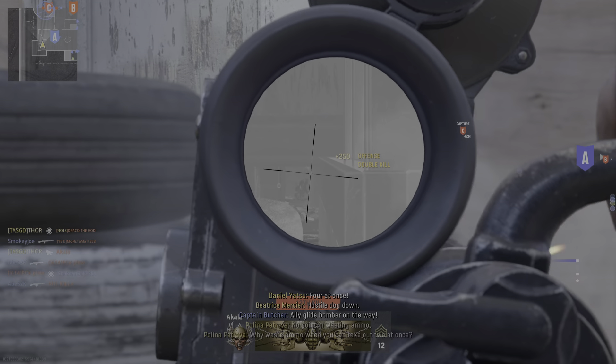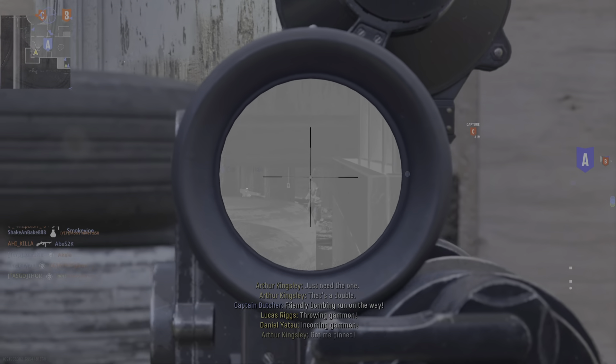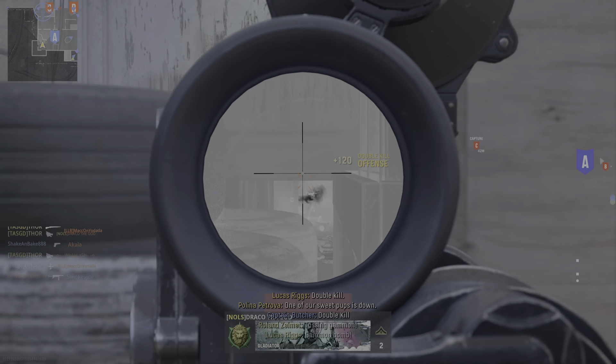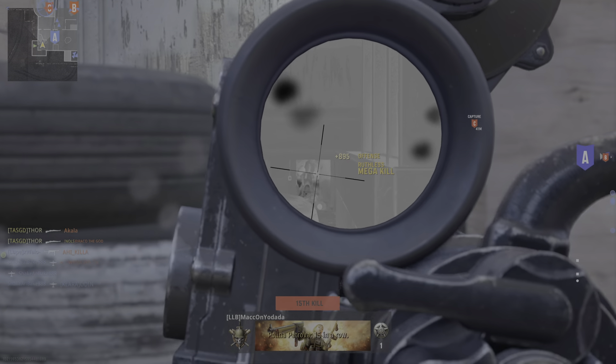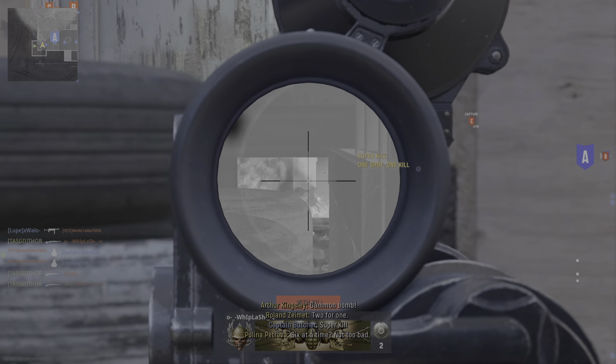Allied glide bomber on the way. Local informants have a report. Friendly bombing run on the way. Double kill — friendly sending a glide bomb. 15 in a row. Not too bad kill, not too bad.